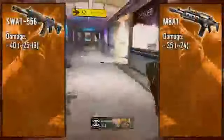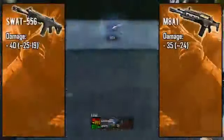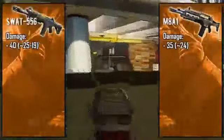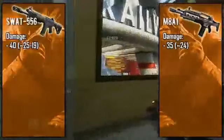Looking at the max damages, the SWAT 556 is packing 40 points while the M8A1 is at 35. Both weapons do have the ability to kill in three bullets, however the three-bullet kill range is ridiculously small with the M8A1 — about two to three steps away from you — so you might as well chalk it up as a four-bullet kill weapon. Now looking at the long-range damage of the SWAT, this is where it gets kind of confusing.